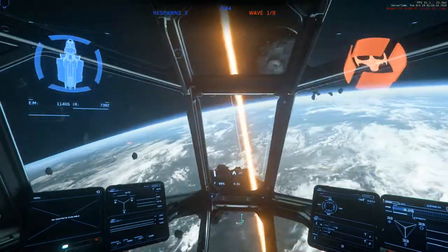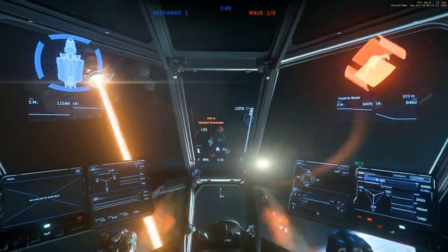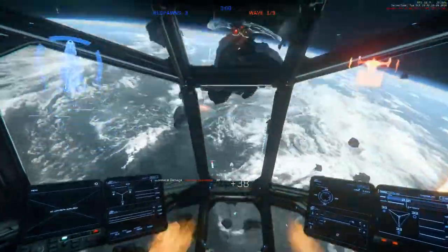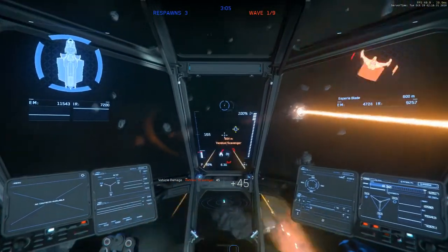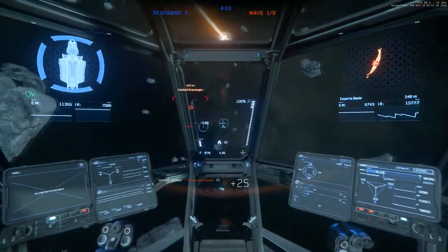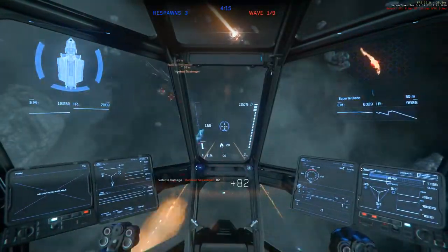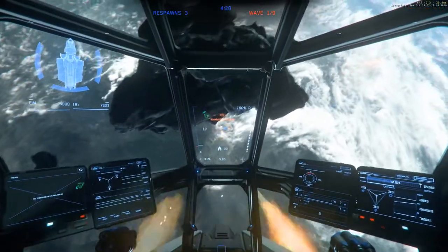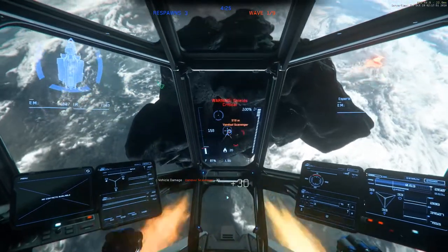The Aurora does have some positives though - it has a very good view up front because you can look below your view as well. Most ships have that part obstructed. There is also a sort of roguish feel to it compared to the sleek fighters. This is basically how combat is with PvE, and the enemies don't seem to shoot back a whole lot unless they're about to die, which isn't very efficient of them.